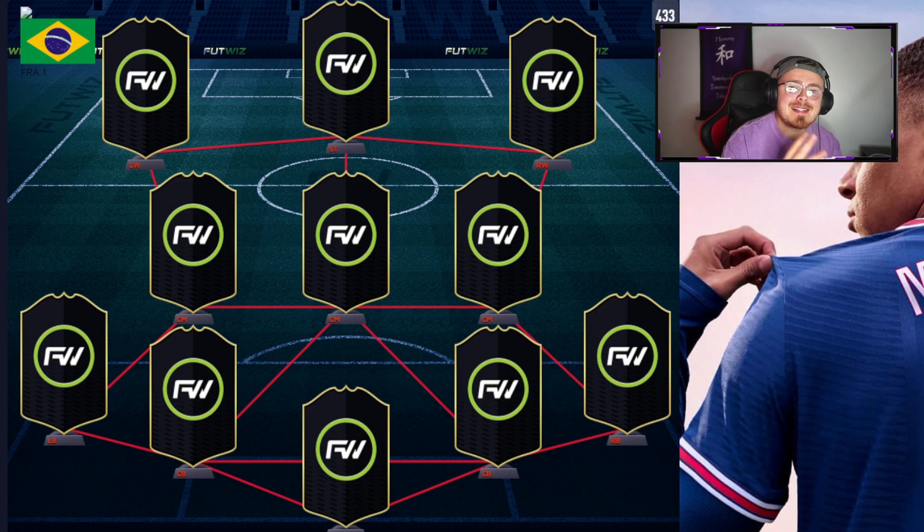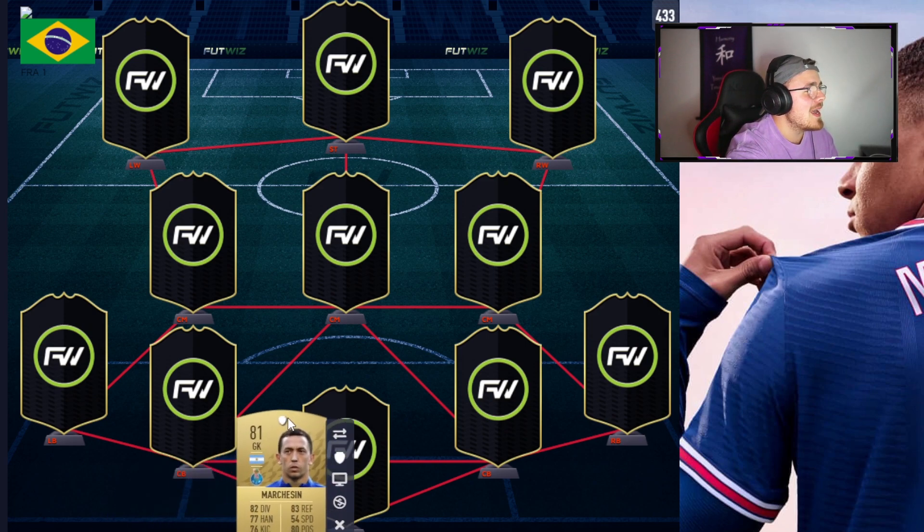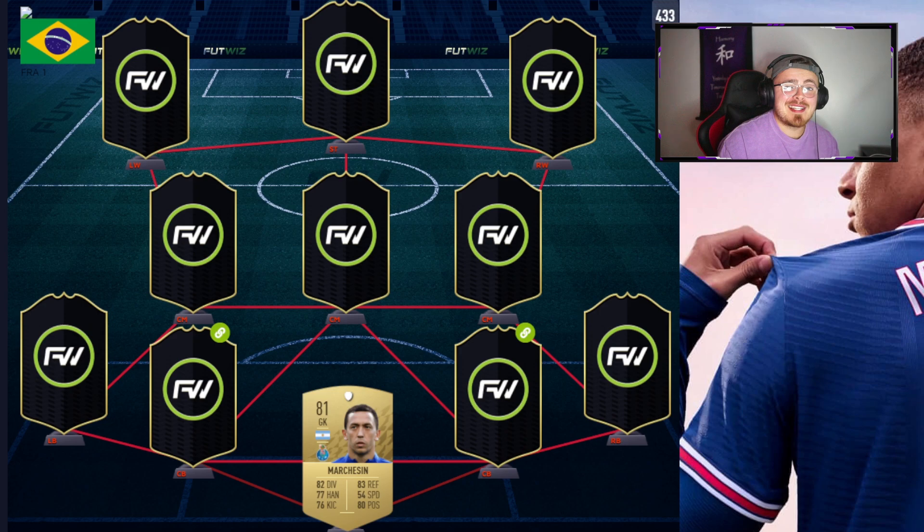For starting things off we are going back to the OGs. The original starter team that everybody was raving about is the Portuguese League. The goalkeeper is going to be Markeeson — an 81 overall non-rare goalkeeper. Should be cheap as chips. He does offer some insane links to centre-backs you're going to see in a minute. But Markeeson himself looks pretty respectable — 81 overall with pretty reliable stats for a goalkeeper.